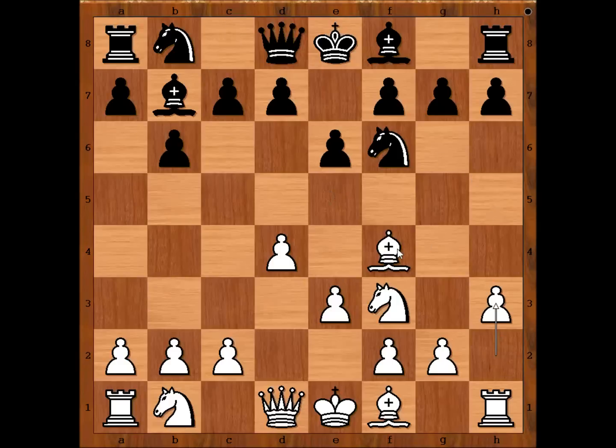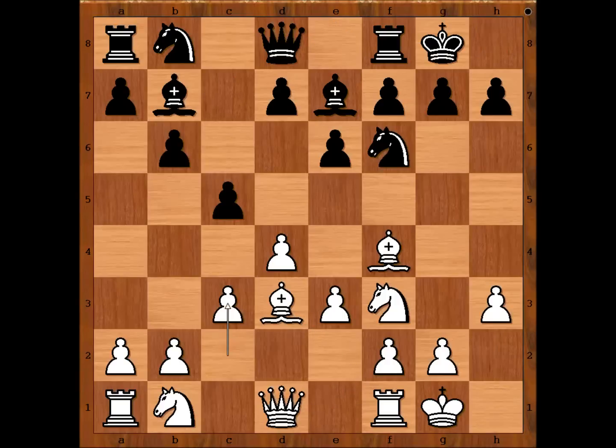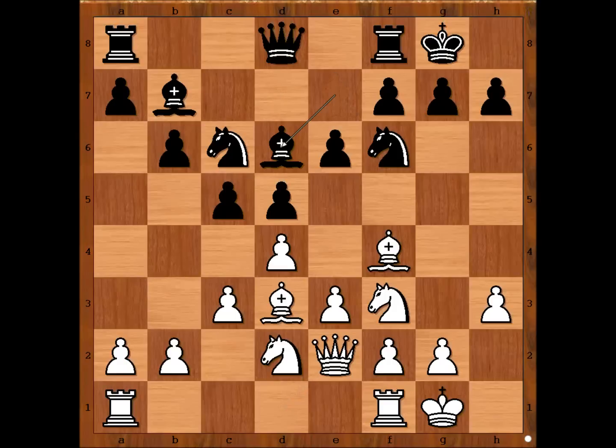So if knight goes to h5, bishop goes to h2. Bishop to e7, bishop to d3, and both players castled kingside. C5, defending the pawn on d4, knight to c6, rook from b to d2, d5, queen to e2, bishop to d6. White to move.